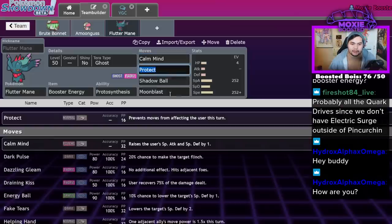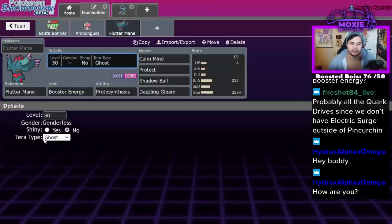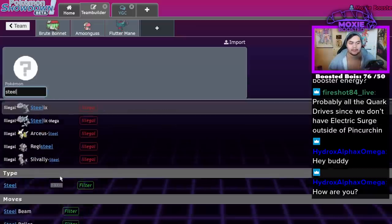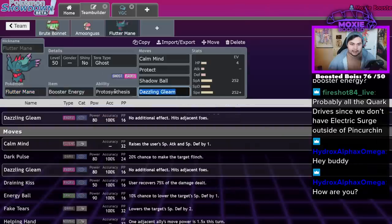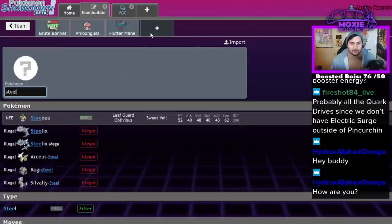With Calm Mind you get the Speed Boost, and then Calm Mind, Tera Fairy, and pick up KOs. It's a really cool Pokémon. Checks to it are going to include Steel types — they can take on this thing. But it also gets access to Mystical Fire, so keep that in mind. Steel Pokémon that beat it: I think King Gambit is going to be really good, Corviknight does decent into it since it can wall it out pretty well.